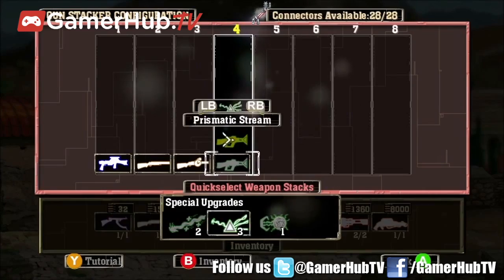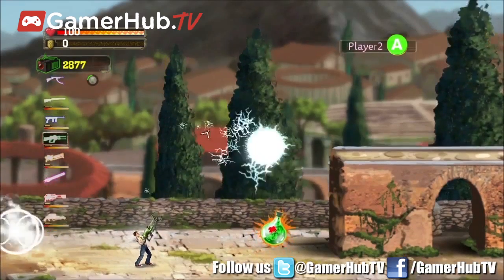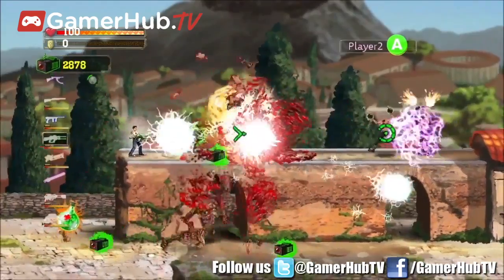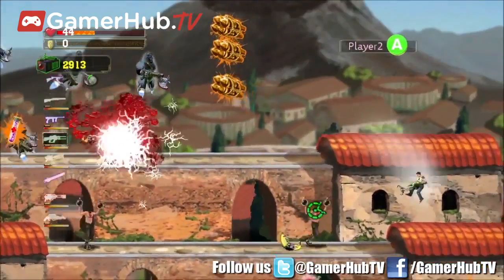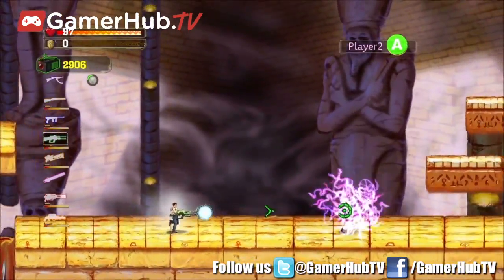The Electrostatic Orb upgrade is a charge weapon that fires an intensely hot mass of electrical energy. The longer you hold it, the further it travels and the stronger the orb becomes. The result is a monster-jibbing, death-dealing juggernaut that's only stopped by the biggest creatures in the game. It can be used strategically by firing behind you to cover your back, or to thin deeper ranks of oncoming hordes.